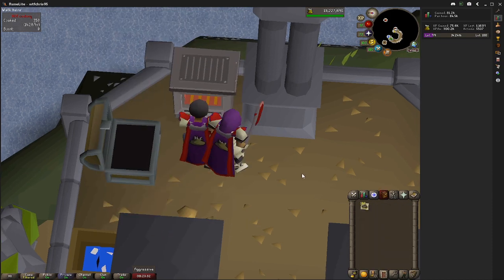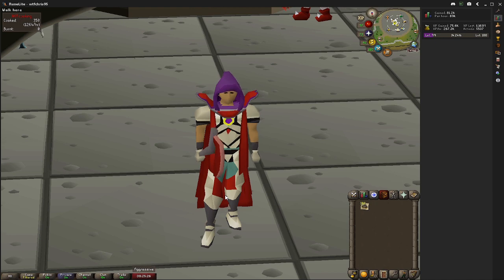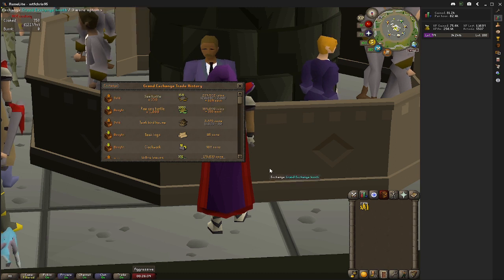Perfect timing — just as the last sea turtle was cooked. In 15 minutes we managed to cook 358 sea turtles, so I'll pop to the Grand Exchange now and work out the maths on how much you'd make in an hour. So here we are at the Grand Exchange — 358 sea turtles cooked in 15 minutes. Times that by 4 and that's roughly 1,400 to 1,500 sea turtles you can cook in one hour.